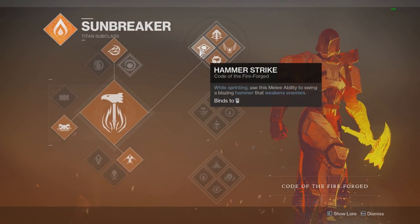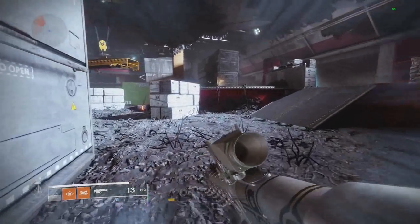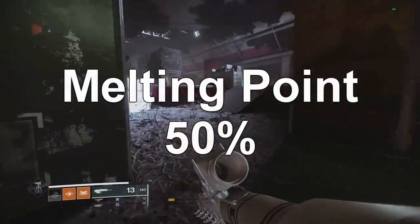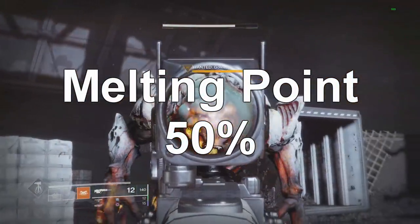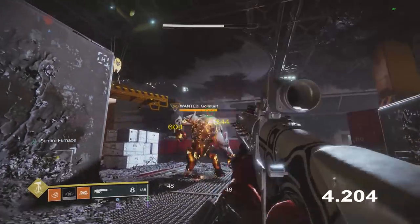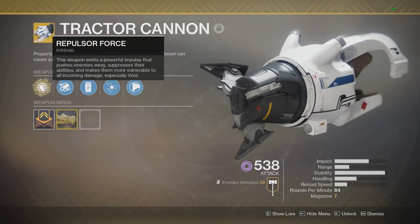Next is Melting Point, officially called Hammer Strike, but everyone calls it Melting Point from D1. After sprinting for an extended time you can shoulder charge into an enemy which applies the Melting Point debuff. Shooting and hitting that same 604 number — 50% more damage. Testing duration: it has a solar effect around the enemy, just like the void effect on Shattering Strike, and it also lasts roughly six seconds. So Melting Point and Shattering Strike are very similar debuffs.